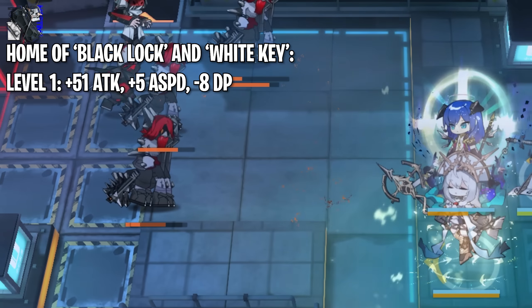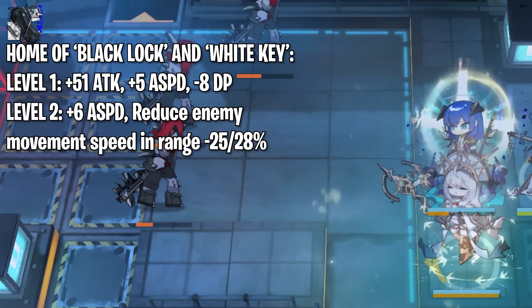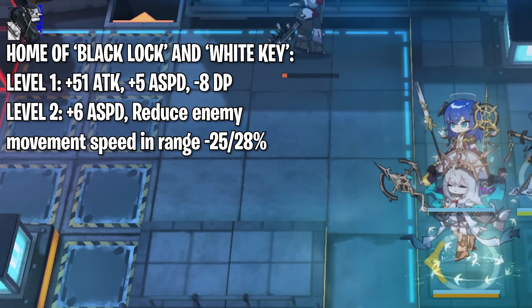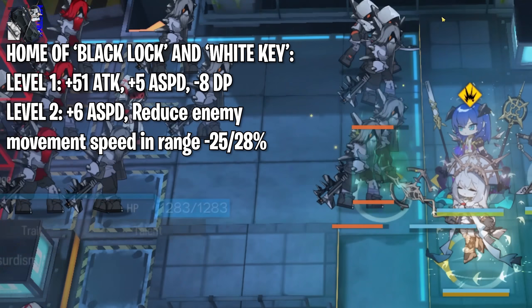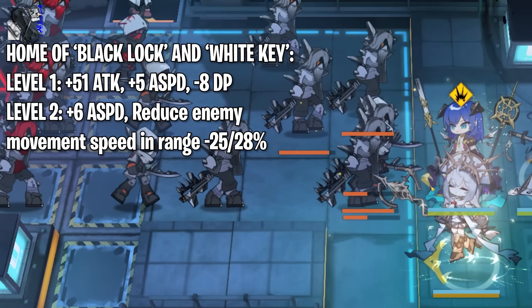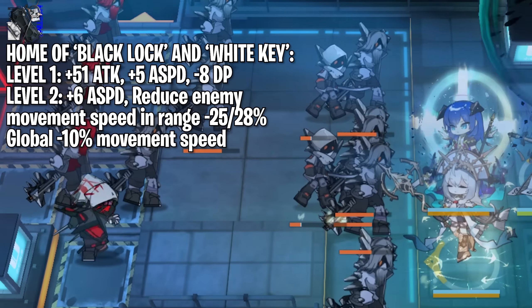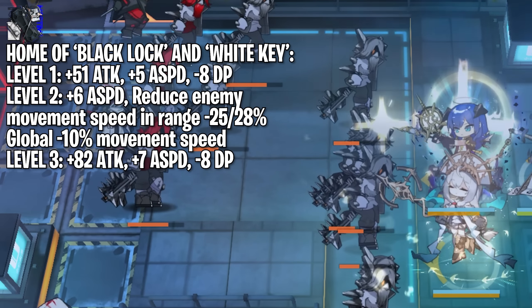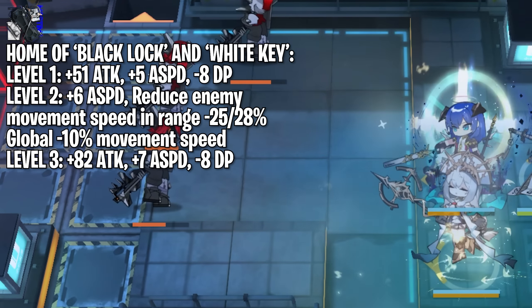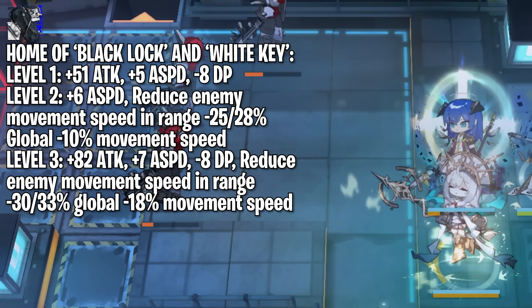Mostima's level 1 module is good, but not highly impactful. It gives her 51 attack, 5 attack speed, and minus 8 DP cost. For a high DP cost operator like Mostima, this reduction in DP is quite nice, but upgrading her module is where things get spicy. Level 2 gives her another plus 1 attack speed, and builds on her second talent by reducing movement speed of enemies in range by 25% or 28% depending on potentials. But where it gets really crazy is that it provides a global 10% movement speed reduction outside of her range.